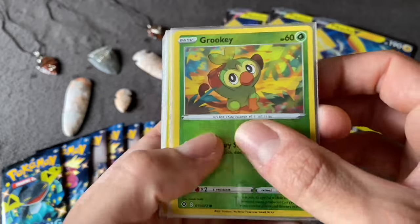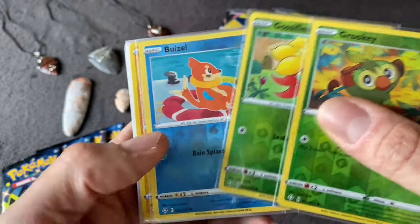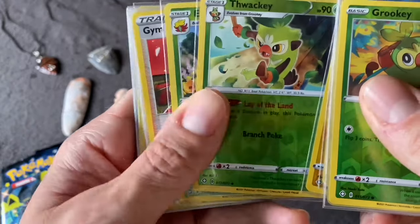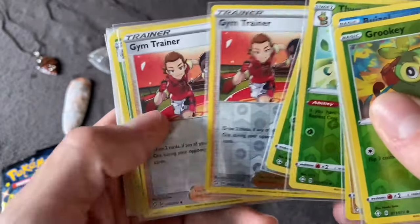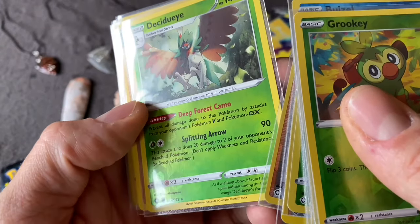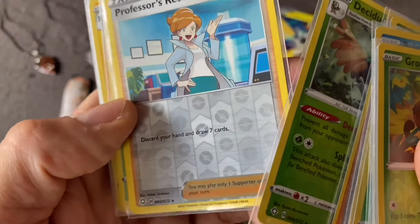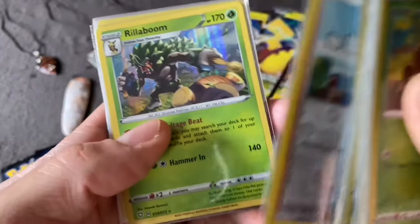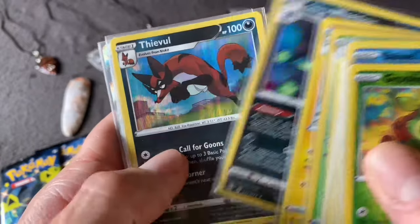For the Reverse Holos, we've got four commons: a Grookey, a Gossifleur, a Weasel, and a Shinx. Four uncommons as well, though one was a double: Thwackey, Eldegoss, two Gym Trainers. We've got the Decidueye Rare Reverse Holo — a very cool card. We also got the Professor's Research Reverse Holo Rare. For the Holo Rares, we've got Rillaboom, Luxray, Galarian Weezing, and Thievul.